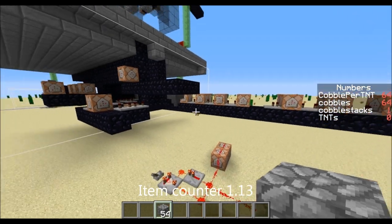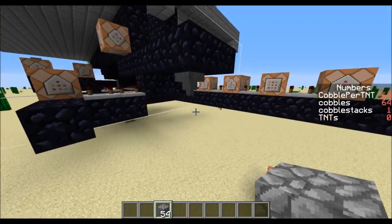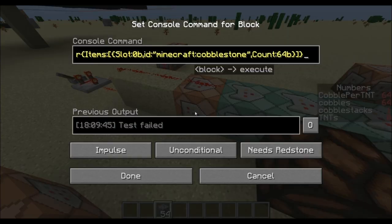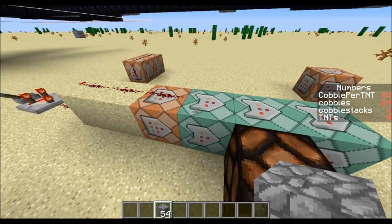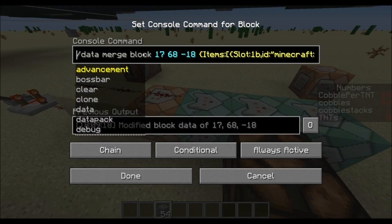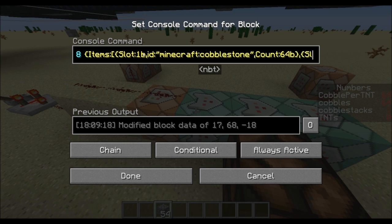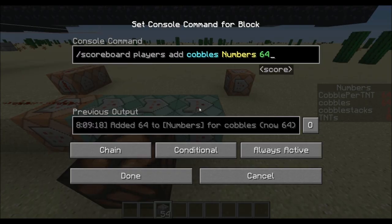One thing I did on this is I made an item counter for 1.13, because I don't think any of the old designs worked — they changed a couple of important commands. So basically there's this hopper here, and there's a command over here that detects whether there's 64 items in the first slot. If it detects those 64 items, it does this new command — it's 'data merge,' which I think used to be 'block data.' That just clears the first slot and fills the rest of the slots, 1, 2, 3, and 4, with a full stack of cobble each.